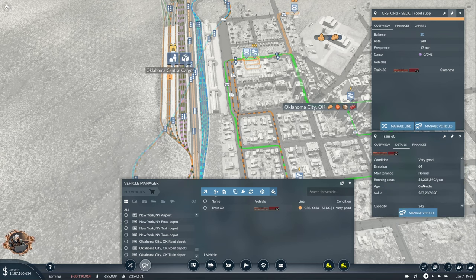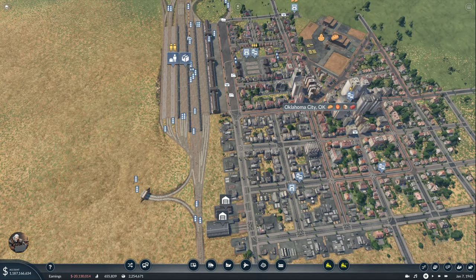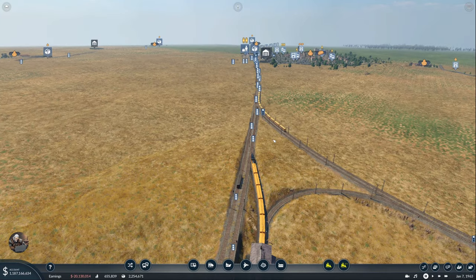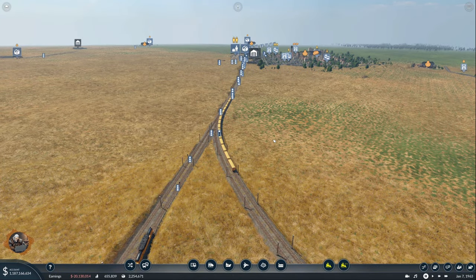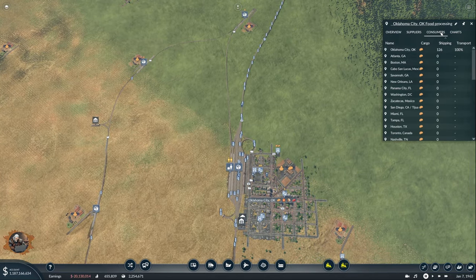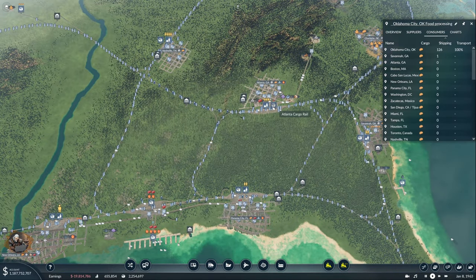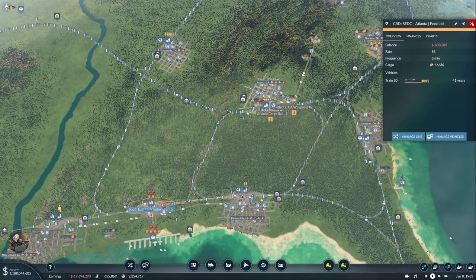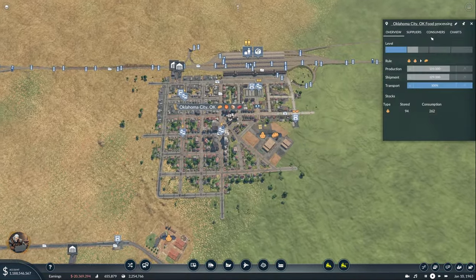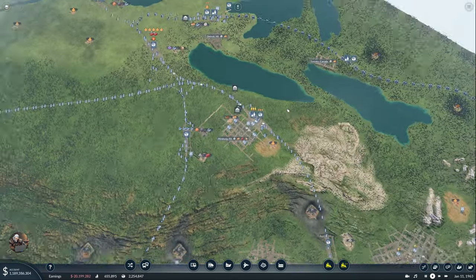The only issue now is we want to give it the food color. Awesome. It's going to go to ACDC first but that doesn't matter — it's going to lose me money until everyone understands we have more consumers. Atlanta needs food. There is plenty of need for food — Savannah, Panama, everyone is there.